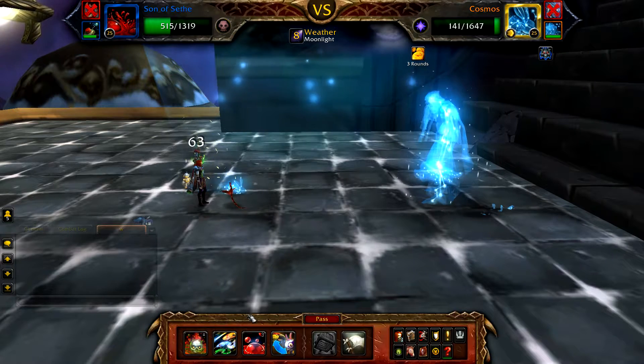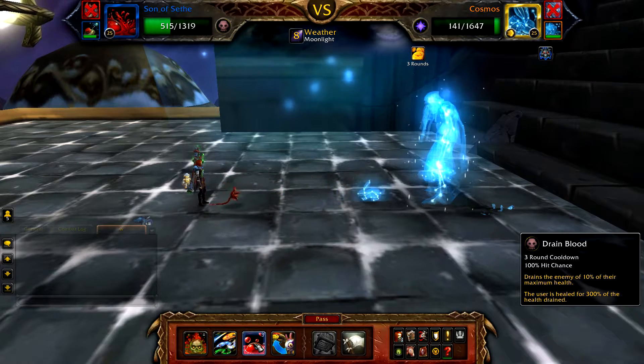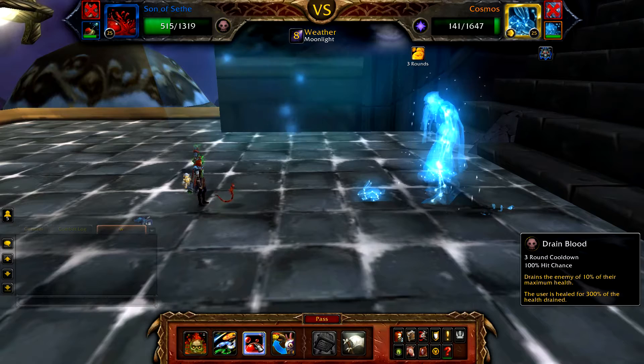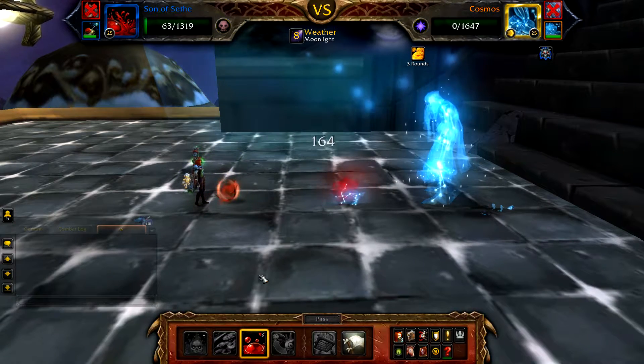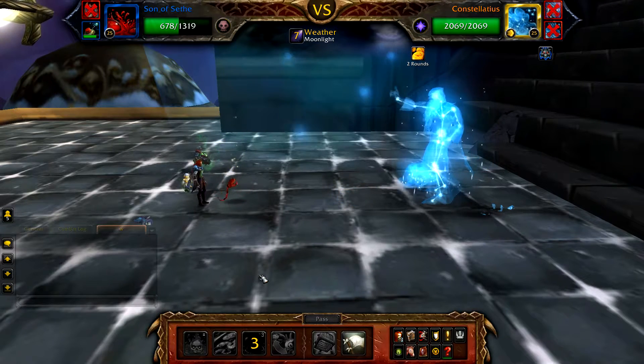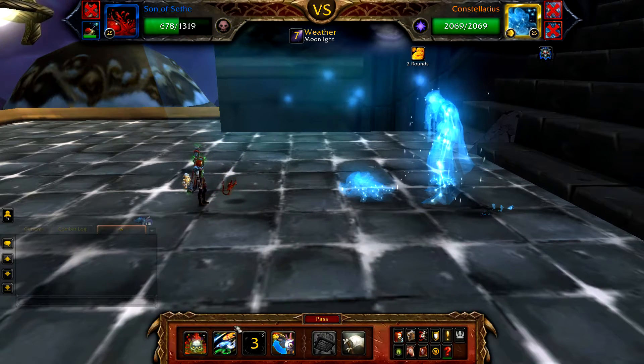Cosmos will then swap you back out to your Son of Seth. With your Son of Seth back in the battle, cast Drain Blood — this should finish off Cosmos. Here it can be a little bit dicey if you get crits, and your Son of Seth might be defeated. If this happens you'll probably need to restart the fight, but it's usually fine.